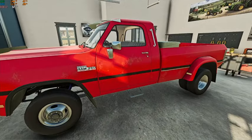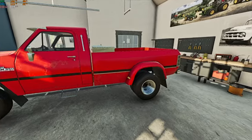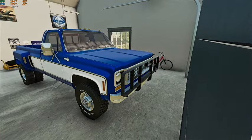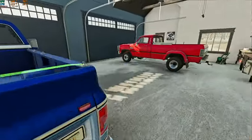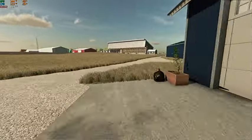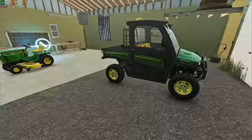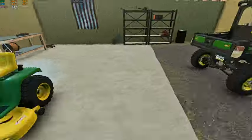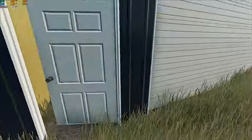Here we got our old first gen Dodge one-ton dually Cummins — kind of the main tow pig — and then we got our square body Chevy with a 6.2 diesel in it, and again a dually. We are going to pop this door open and jump right in over here at our shed. We have our John Deere XUV 865M side-by-side, John Deere 330 lawn tractor — just kind of our little tool shed for the side-by-side mower and little odds and ends.